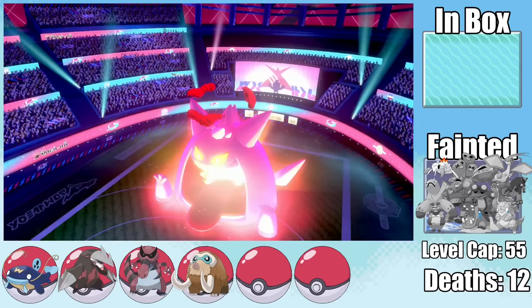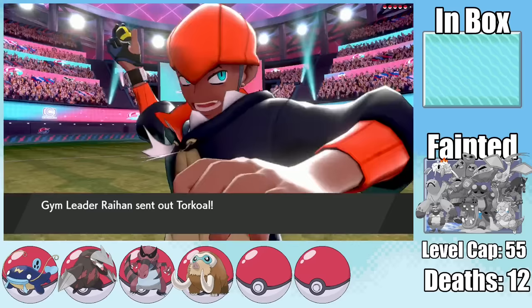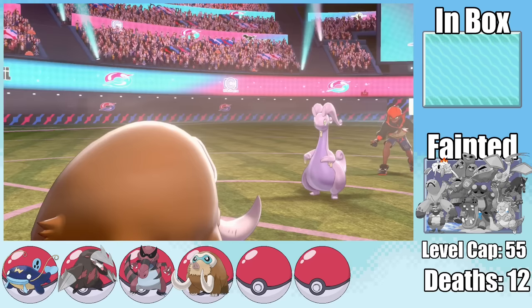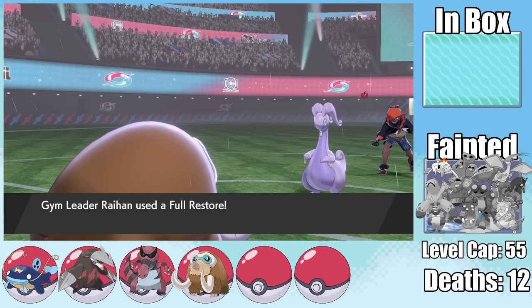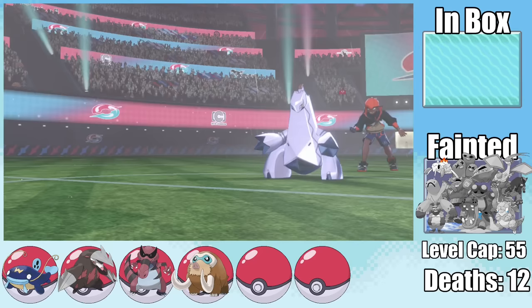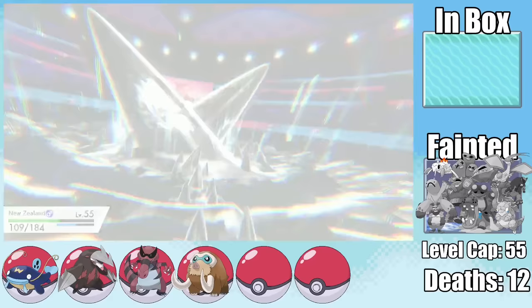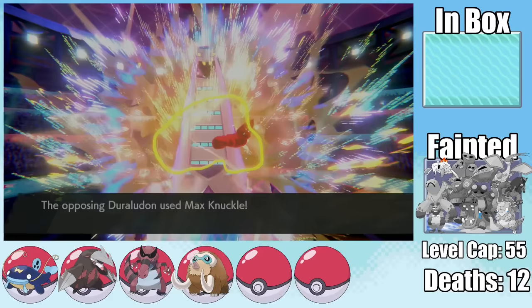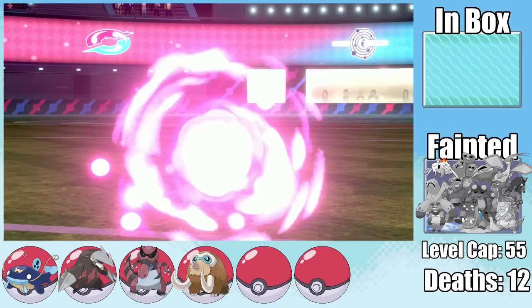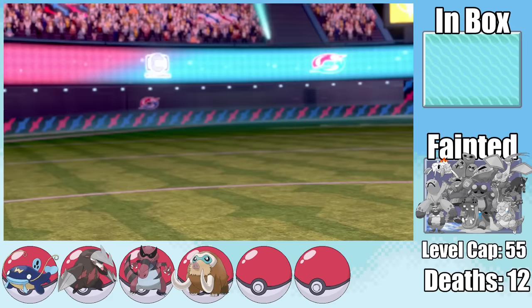With Alistair beat, there's one more gym leader to face: Raihan again. Mamoswine takes out Torkoal and Turtonator with Expert Belt Earthquakes, then Ice Fangs and Ice Shards finish off Goodra and Flygon. For Gigantamax Duraludon, I bring in Krookodile for Intimidate — a critical hit Earthquake does way more than expected. Another Earthquake finishes Duraludon, beating Raihan. That critical hit meant we didn't lose Krookodile, though we still lost a third of the team during the Champions Cup overall.